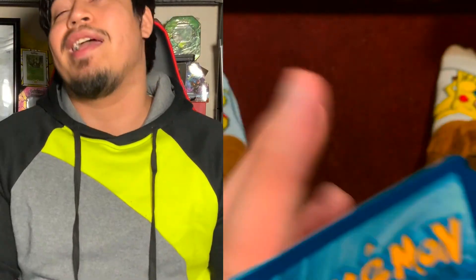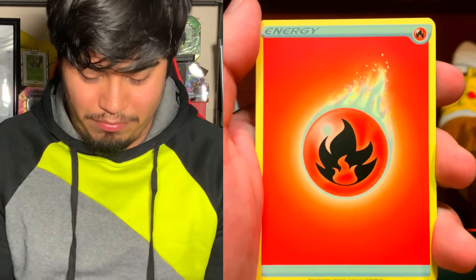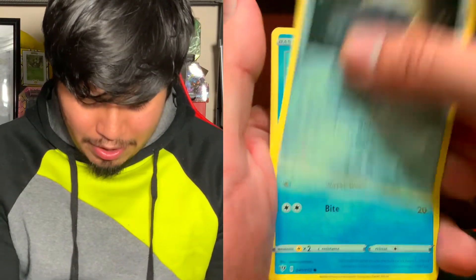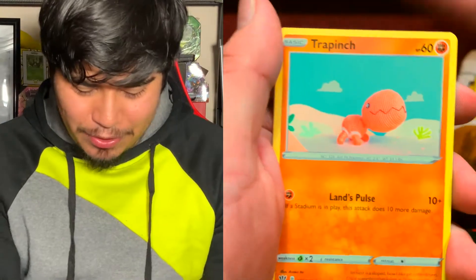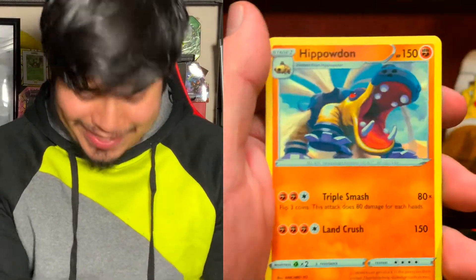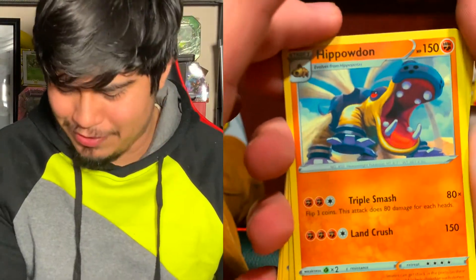I don't think I've gotten a secret rare from this booster box — pretty disappointing but it's all good. Darkness Ablaze pack: fire energy, Rose Tower, Snom, Larvitar, Panpour, Teddiursa, Rookidee, Torchic, and a reverse holo Powerful Energy. The rare is a Hippowdon — I don't think I've seen this card much. It looks like a really cool card — non-holographic Hippowdon.